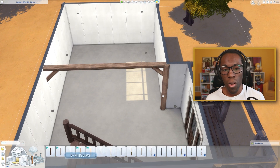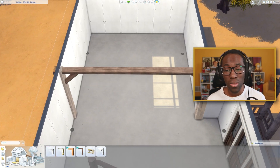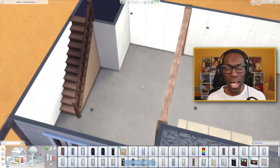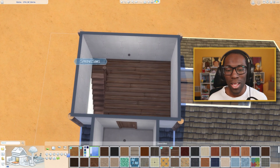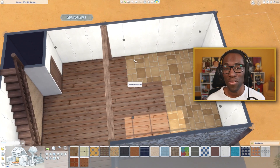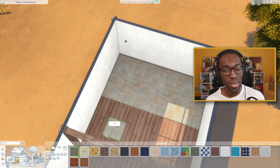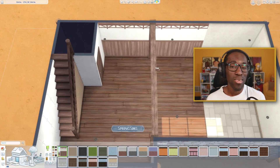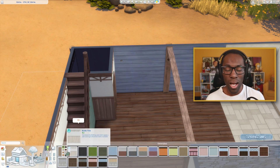I like the idea of turning one singular world into a vacation world like Sulani or Tartosa, but having different rental homes in different worlds — maybe one, two, or three lots — so your sims can vacation there for a couple of days, explore the world, meet the townies, and maybe even think about moving there. It kind of builds onto the story of vacationing somewhere and wanting to actually move there, like when I went to London and loved the environment, but realized moving costs a lot of money and effort — so in the Sims I'd rather do it here because it's free.